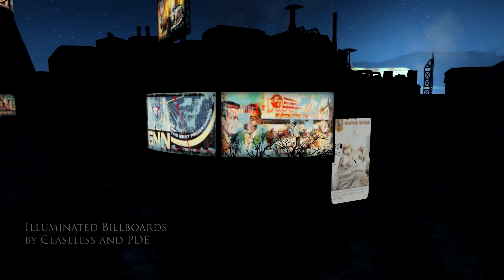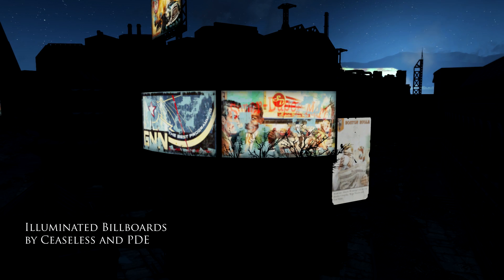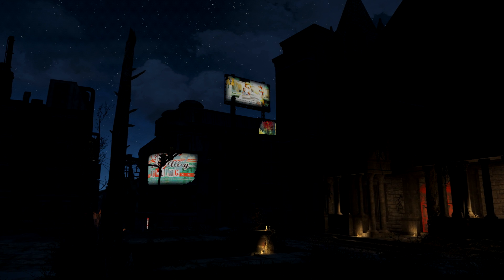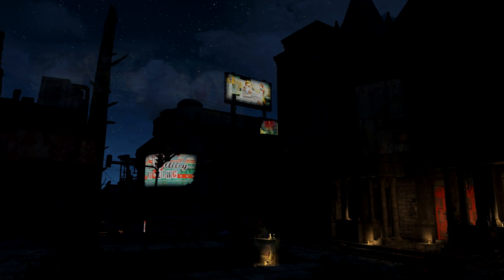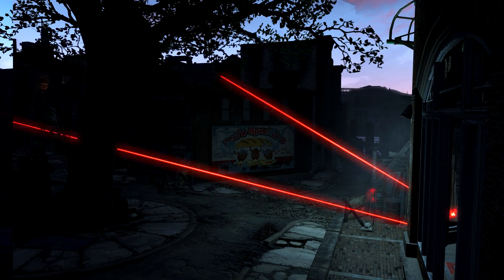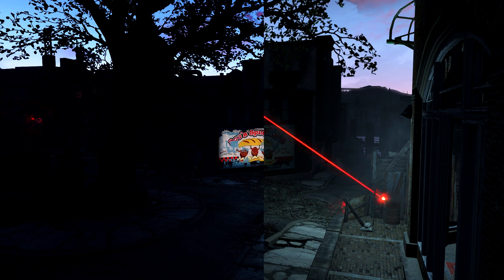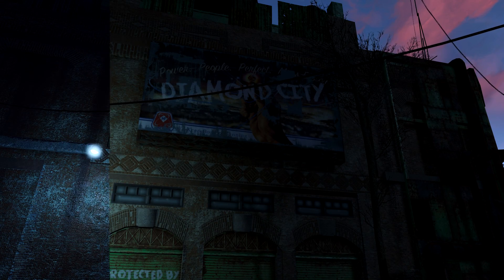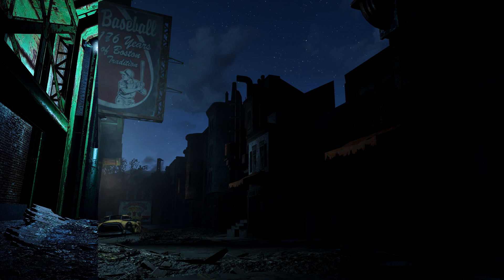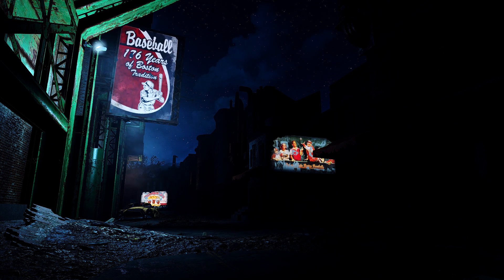Last up in this week's mod picks we have the very bright and brilliant Illuminated Billboards. This mod is from the same authors as Red Rocket's Glare Redone and adds illumination to billboards found throughout the commonwealth. I really like these illuminated mods because when I use a Darker Nights mod I like something to guide my way — some of those settings are really really dark depending on the weather, especially if you use True Storms. Having these billboards light the way through more built-up areas is really handy, and I love the idea that after 200 years these billboards are still lit up as a remnant of a forgotten age.